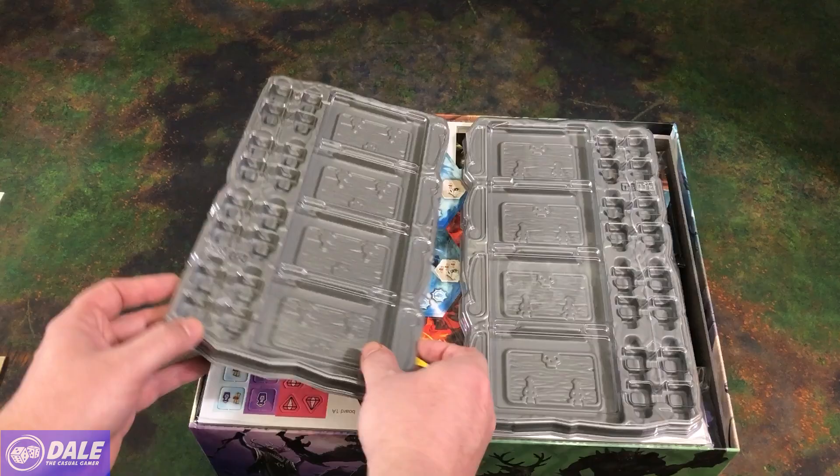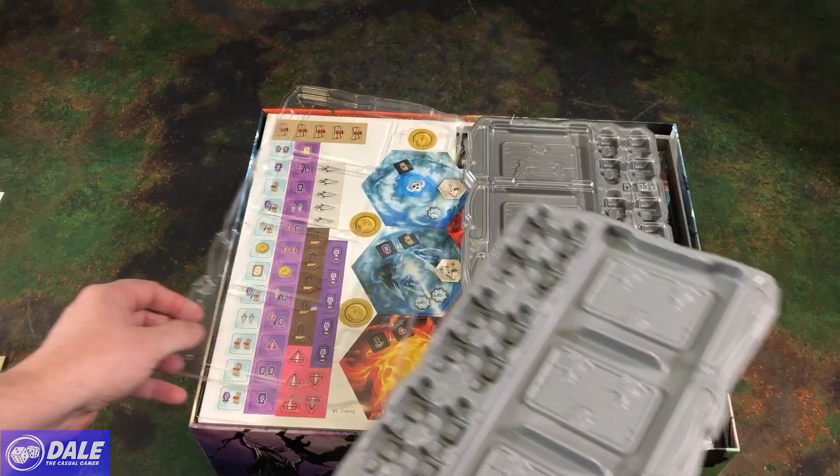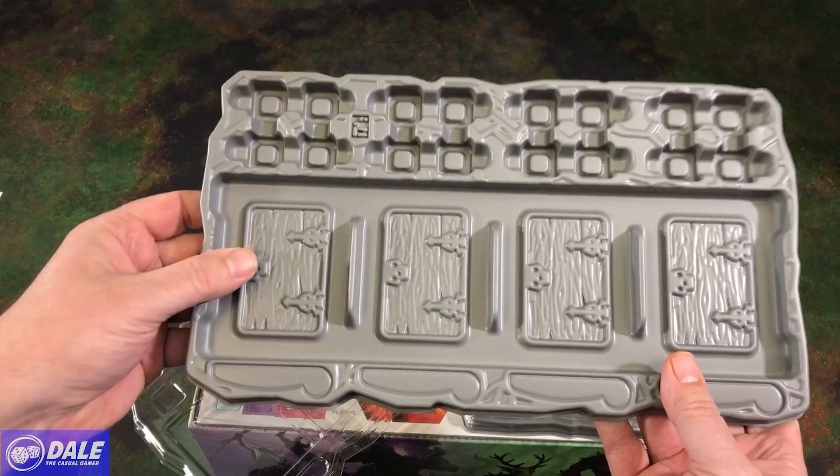Speaking of trays, we have our two dungeon trays. They feel really sturdy — nice heavy plastic, nice and textured — for putting our cards and other tokens. So we've got two of those.